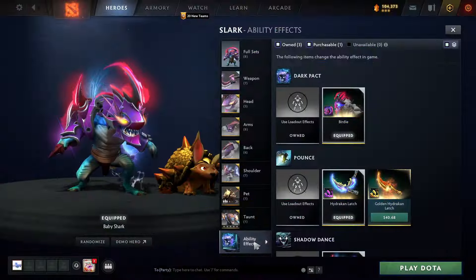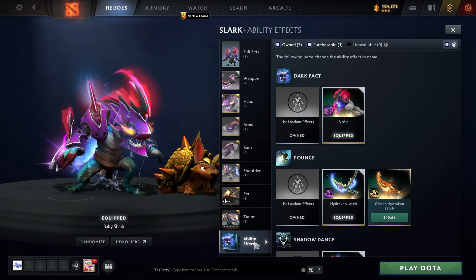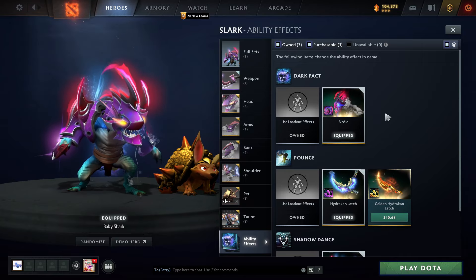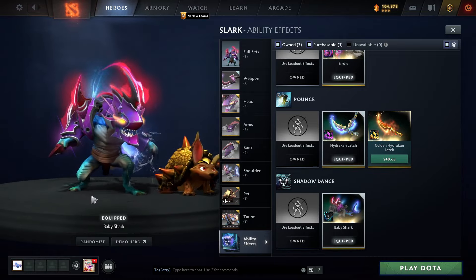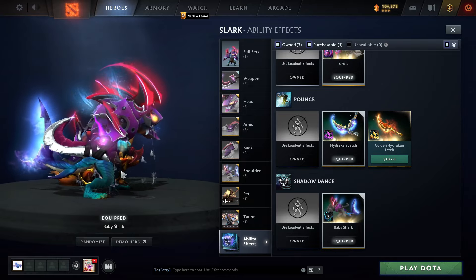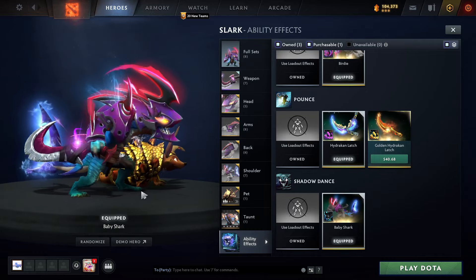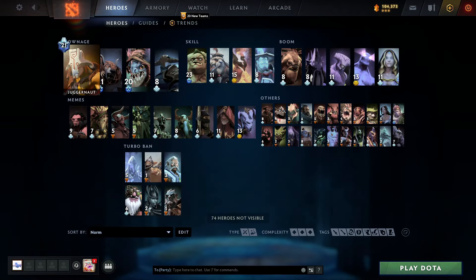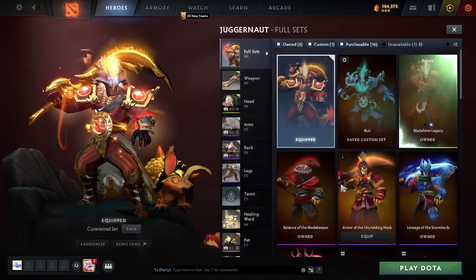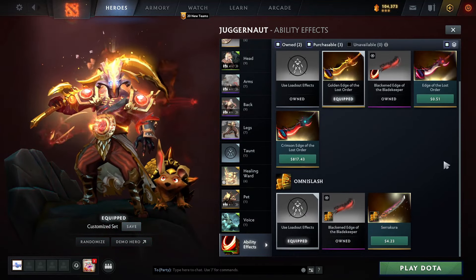That's how it works — so anybody who noticed that at TI, yeah, he was using this cool little thing they added. As I said, you just need to own the item, but you can use whatever items you want. Like for this, whenever I pounce someone it's going to use the Hydric latch effect, but I'm actually using Silver's Edge. Pretty cool — works for every hero, just go to Customize, Ability Effects, and some heroes have a lot of stuff to choose from.